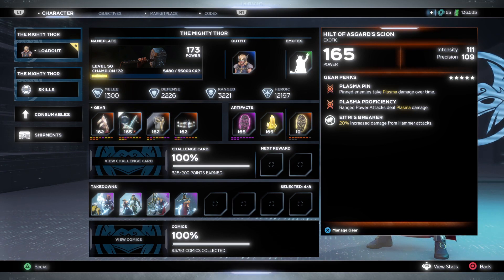Moving on to the range piece — like I mentioned in my Thor Apex video, the range piece is nothing crazy. It's something you can add to your collection. This can come with Intensity, Precision, and Proficiency. The third perk gives 20% increased damage from hammered attacks — a decent perk if you're a new player to Jane. There are a lot more range pieces in the game that are much better. It can also roll with different status effects — Gamma, Cryo, Plasma, Shock, Vibranium — but no Sonic status effect is currently available with this gear piece.